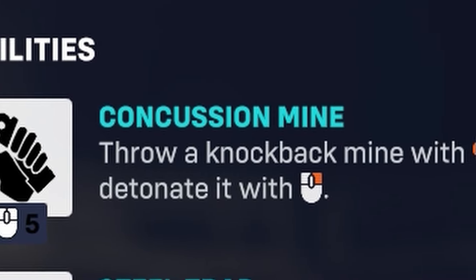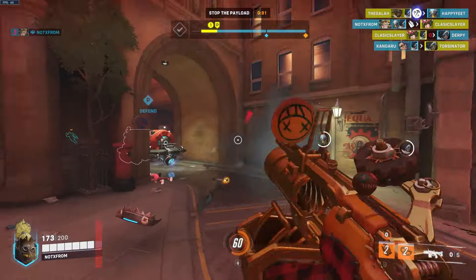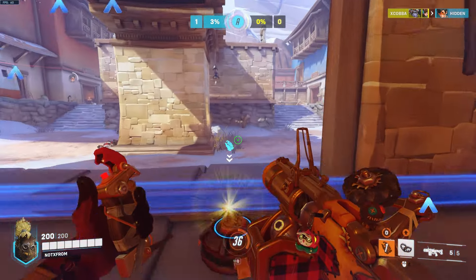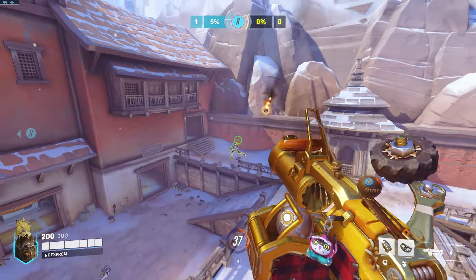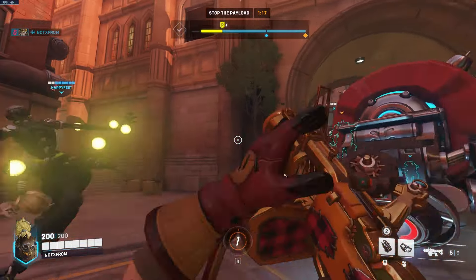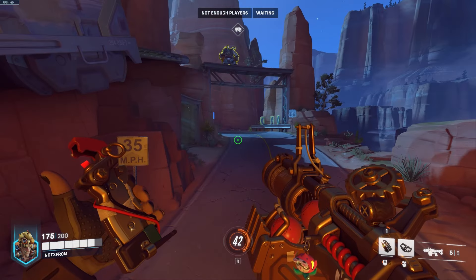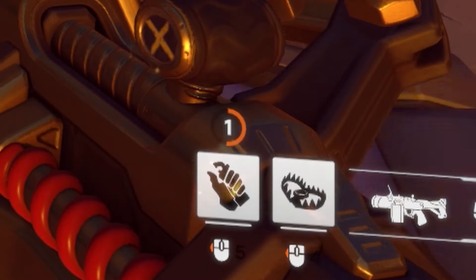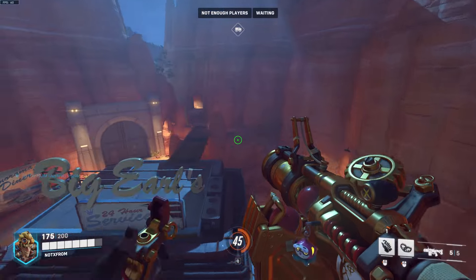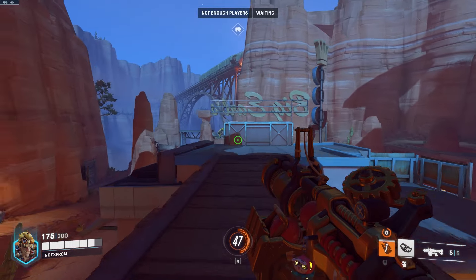Junkrat also has a very high kill potential with his Concussion Mine. If you land a hit on an enemy and immediately follow up with a Concussion Mine, that means you have an instant kill on a 200 HP target. The Concussion Mine deals around 120 damage down to 30 damage as they drop off, and has an explosion radius of around 3 meters. Now this Concussion Mine isn't only used for damage — it's also used for mobility. Junkrat can carry two of these, but he can also pop one down and wait for the cooldown so you technically have three mines at the same time. This is extremely handy when you're trying to jump into a fight or retreat, because you'll have at least two mines back in your pocket to escape even further or deal some extra damage.